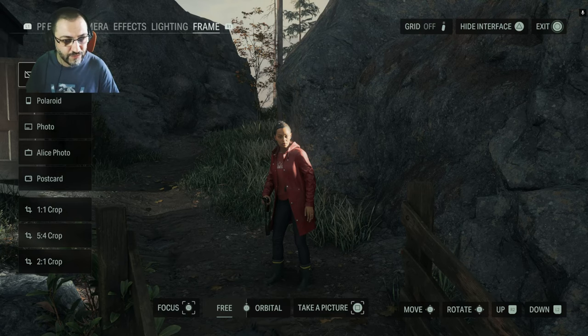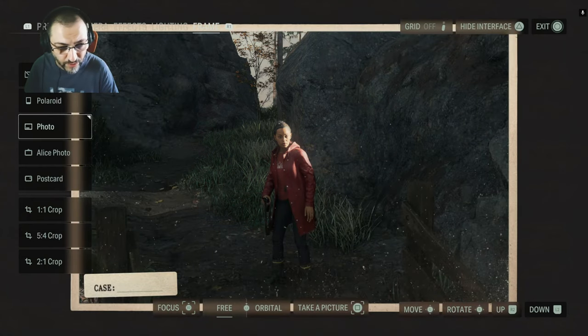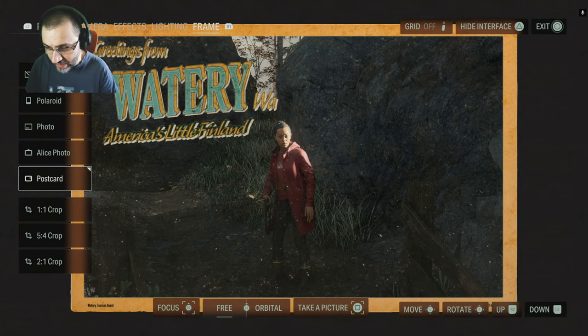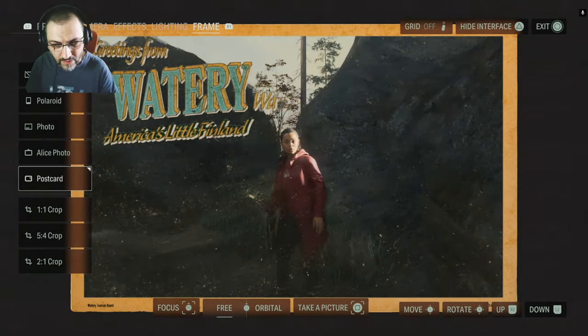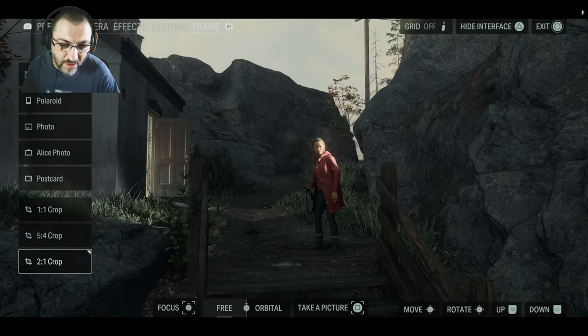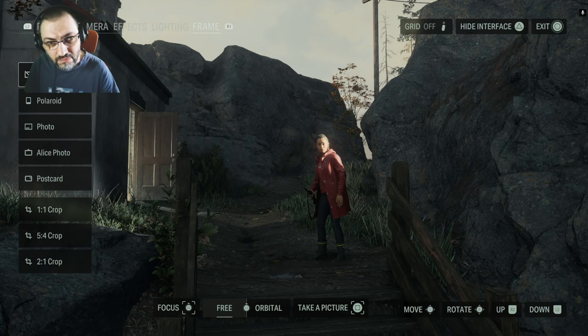Finally, the Frame tab. You have No Frame, Polaroid — which we saw in the Presets earlier and which really fits the world — Photo (a case-style photo frame), the Alice frame, and Postcard. There may be different postcard variants depending on your location in the game — I didn't confirm that. For crop options you have 1:1, 5:4, and 2:1, which feels like a somewhat random selection more suited to Instagram than traditional photography aspect ratios.